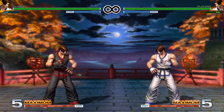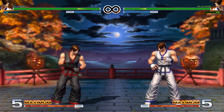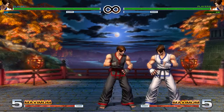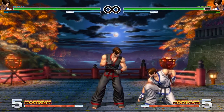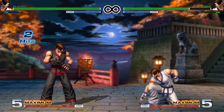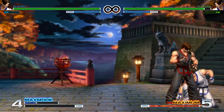Next we've got Command Normals. He has two of them. The first one is Forward and Light Kick — it's an overhead, and it's a safe overhead as well. It is negative, but it's pretty safe on block, and it pushes back a lot. There isn't much you get off this overhead just raw by itself. You can super cancel it, but that's a pretty big commitment and a big read. Or if somebody's crouch-blocking a lot, you can open them up with that and Max Mode cancel it.